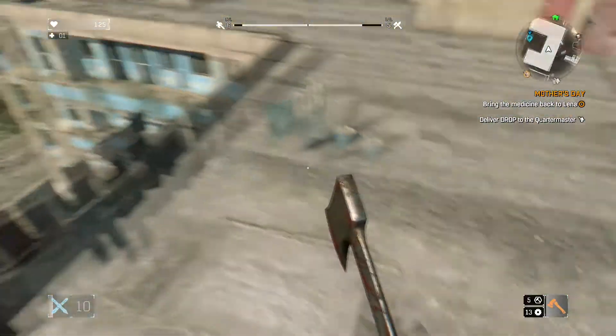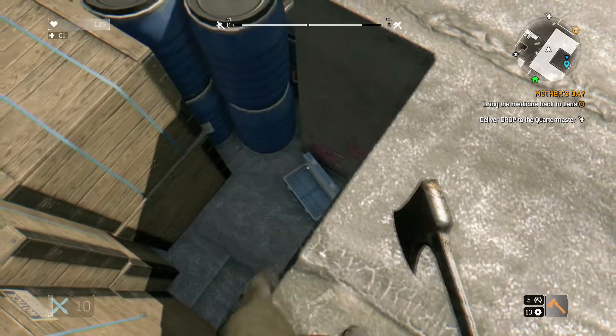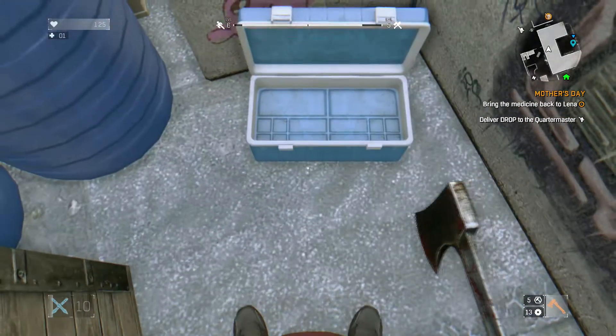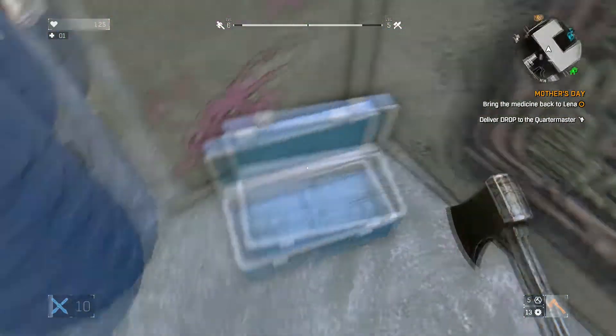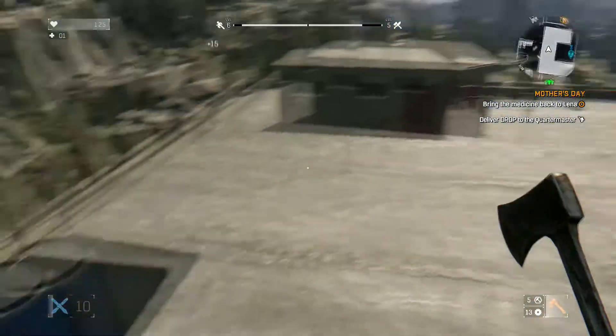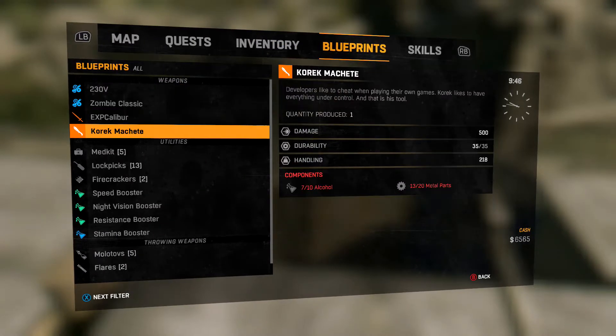Right in the middle, you look down. You see a box. For me it's already open, but for you it's not going to be. You have to kick that thing about 70 times. You're going to hit X — on Xbox anyways — and you're going to keep on kicking it 70 times and it will finally open. Once you do get it, you collect it right here: Correct Machete. 10 alcohol, 20 metal parts to create. That is one of the best weapons in the game.